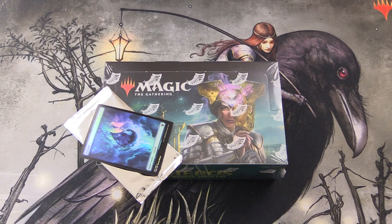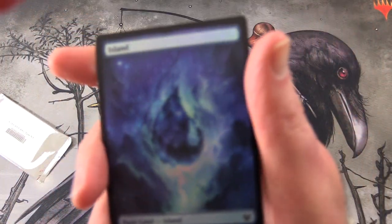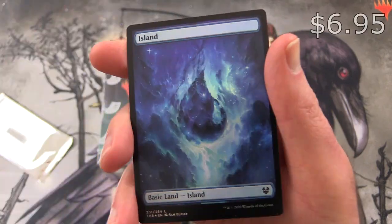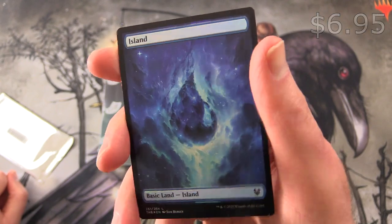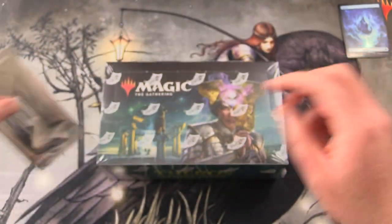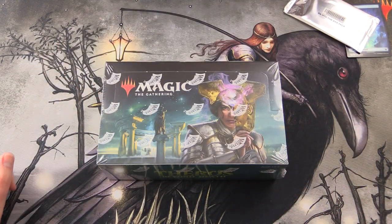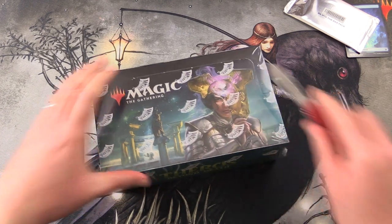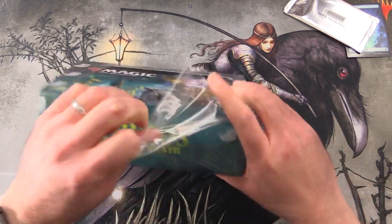Today on MTG Unpacked, we're getting stuck into another box of Theros Beyond Death. I got a promo foil island — one of these new Nyxlands. Very nice indeed. We'll also be cracking open the buy box promo later in the video, so stay tuned. Today we will be opening 9 packs.